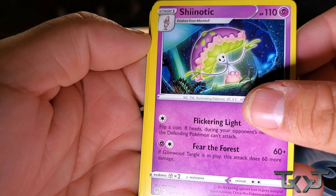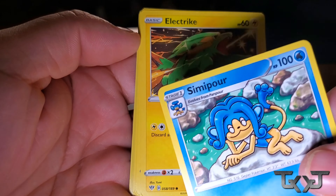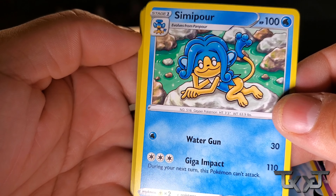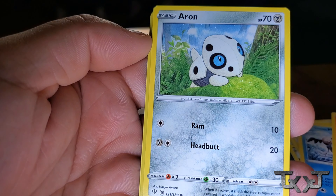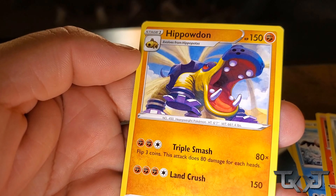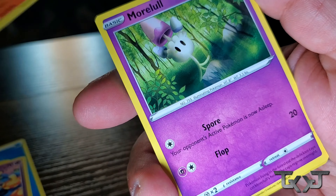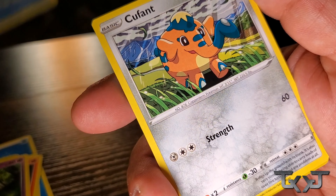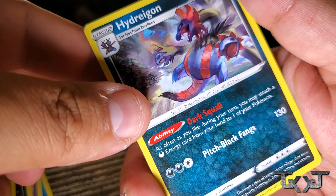I'm about to open the Darkness Ablaze pack that I got. We got a Darkness Energy, Snorlax, Rose, Simipour, Electric, Fletchling, Galarian Mr. Mime, Torchic, Aerodactyl, Reverse Holo Galarian, Darmanitan, and a Hippowdon. Non-holo Hippowdon — never been nice to us. Water Energy, Rose Tower, Stonjourner, Dedenne, Pansear, Wailord, Wishiwashi, Cofagrigus, Dino, Simiseer, and a Hydreigon.